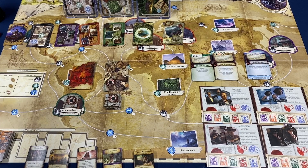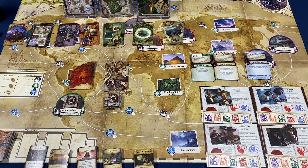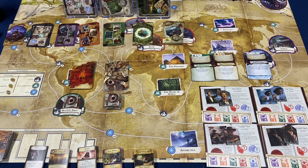Where would I rank this compared to other expansions? I own all the expansions but haven't played all of them — I think the only ones I haven't played are Masks and Dreamlands. This one is up there. I really like the disaster and devastation aspect it brings. It doesn't bring a new side board, which is something I like about Under the Pyramids — probably my favorite big box expansion because of the pyramid theme with the mummy.